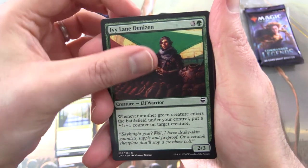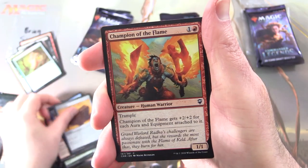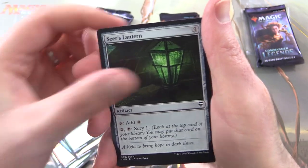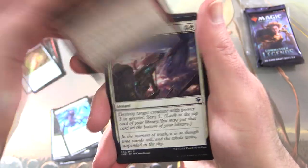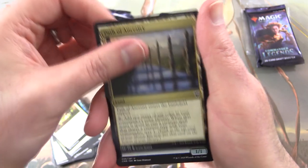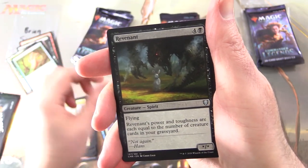Off to a fantastic start. We have Ivy Lane Denizen, Dragon Mantle again, Prosperous Pirates, Jallam Tome, Champion of the Flame, Avon Surveyor, Silverback Shaman, Seer's Lantern — I think that same pattern repeats a little bit there — Phyrexian Rager, Fiery Cannonade, Skywhalers Shot, Trusty Pack Beast, Path of Ancestry. And the uncommons: Siren Storm Tamer, Open the Armoury, Revenant.